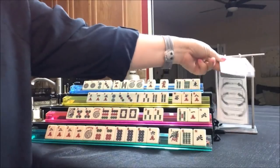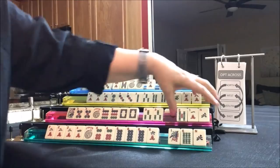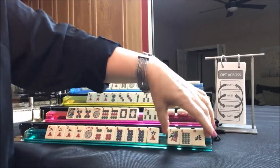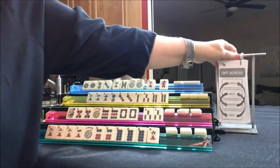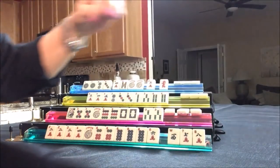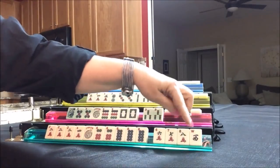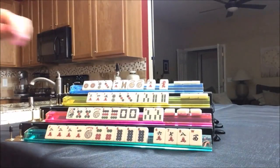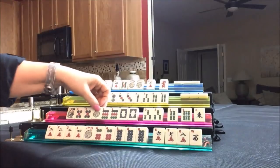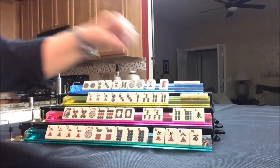Everybody has full passes. North and South pass. East and West. We're done. Let's see what everybody ended up with. Two, four, six, eight — we have discards. I would start by discarding the west. Let's see what South has. Five, seven, nine dragons. Discards — start with the east. Joker bait.